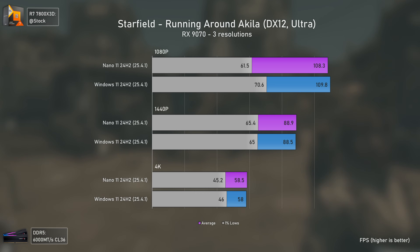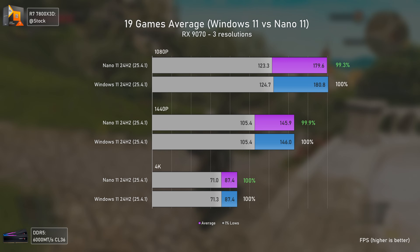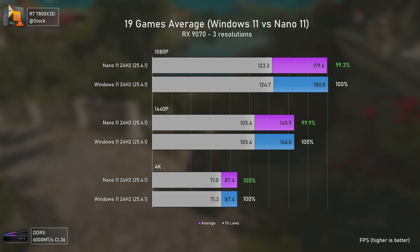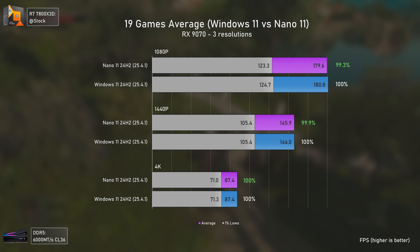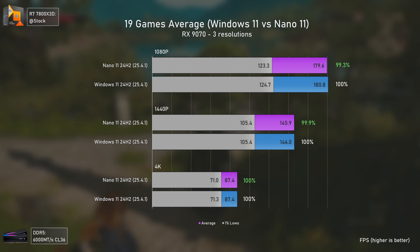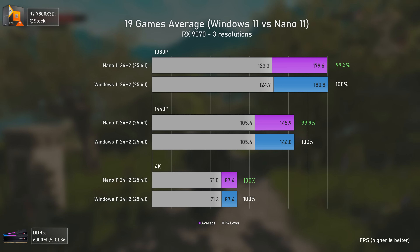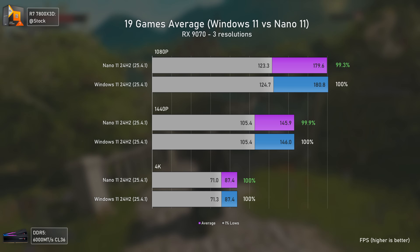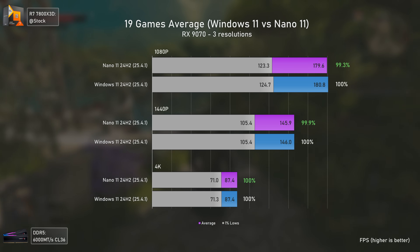To finalize, we have the 19-game average, and even though the results are expected, they're also disappointing. I believe everyone watching was hoping for some degree of performance uplift that just isn't happening, showing that regular Windows 11 — as long as you're not installing a load of crap on it — will run the same as a stripped-down version, as long as you're running it on a decent computer. Maybe on a really old build, Nano 11 will be much better in gaming because it is snappier, but in gaming specifically, that doesn't seem to be the case.